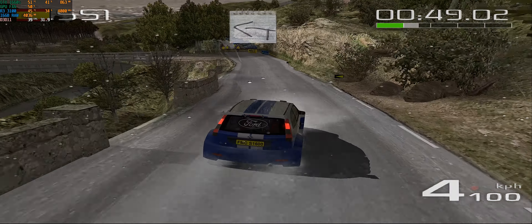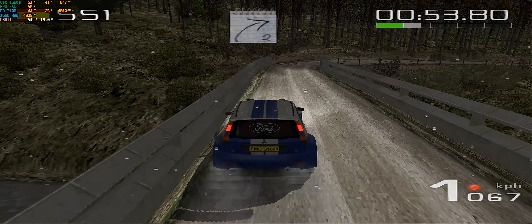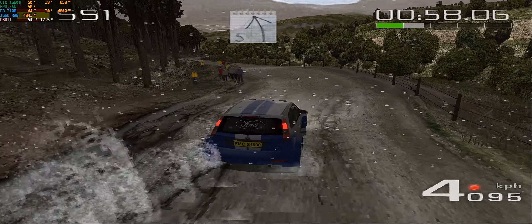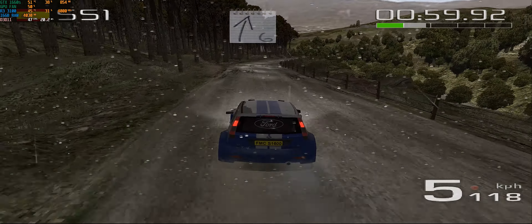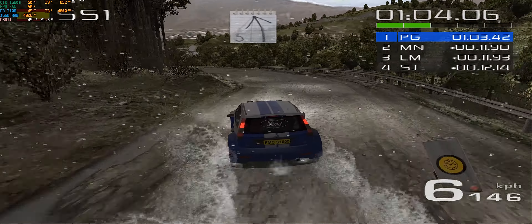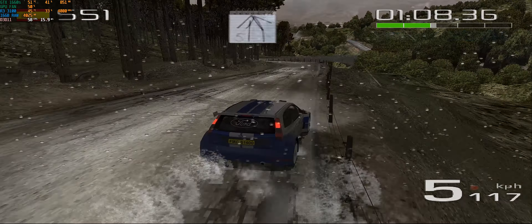Look out for that camper van. 5 left, 16. 6 right, 5 left, 16. 5 right, 40. 5 left, and caution.